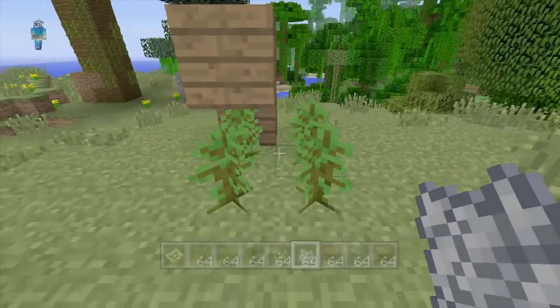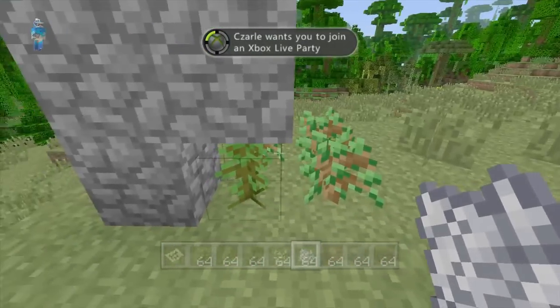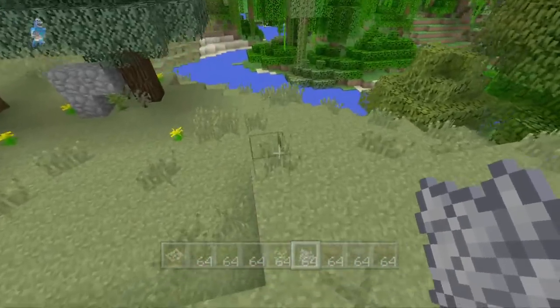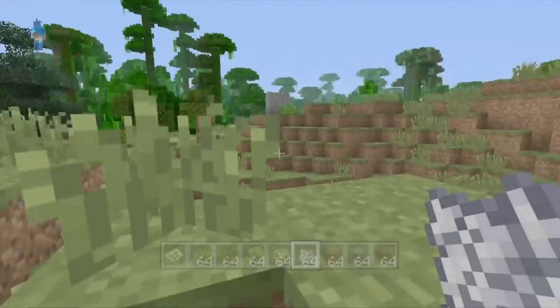What it does is you just use your bone meal on that and it actually converts the other three into jungle saplings. I'm gonna show right here — it does the same thing on oak saplings and it works. That is a really awesome glitch and it's gonna be really helpful, especially if you don't want to go into creative and get some jungle biomes.